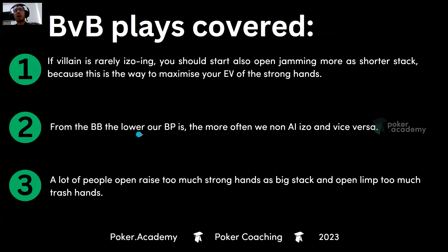From the big blind, the lower our bounty power is, the more often we non-all-in ISO, and vice versa. The small blind won't limp-fold too often because he has incentive to go after our bounty post-flop. So we don't want to reduce the SPR too much and allow him to go after this bounty.